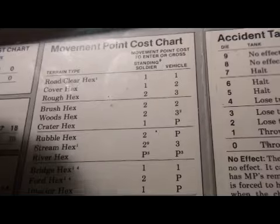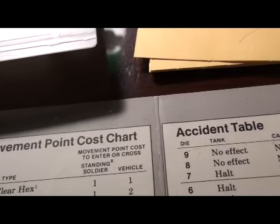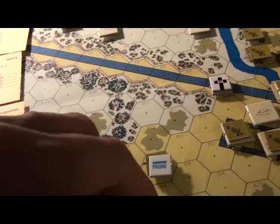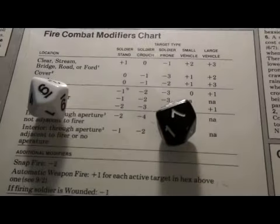On the semi-automatic rifle chart on a 6 — incapacitated! X is incapacitated and basically out of it. He falls prone, so they're both prone now. X will not get a turn. We roll to see if our weapon is out of ammo — it is not.